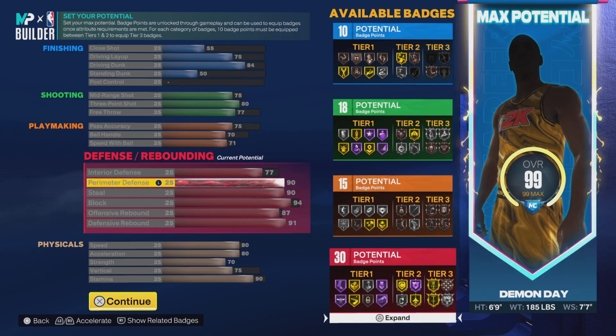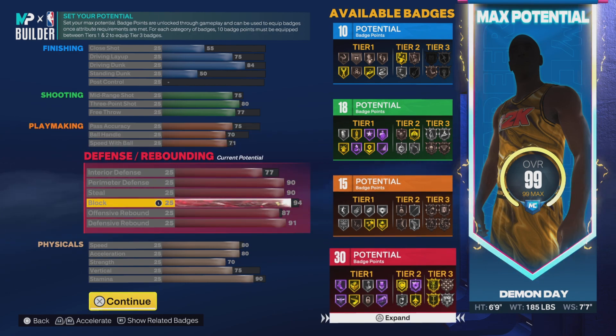So here's the build man — 30, 15, 18, and 10. You get your plus-four for your rebirth, and then you get a plus-one if you hit level 40 man. So this is the build. Let's take a look at these defensive badges — I know you're like 'silver clamps?' The main badges you need to be looking at in this build man are the gold anchor and the hall of fame chase down.